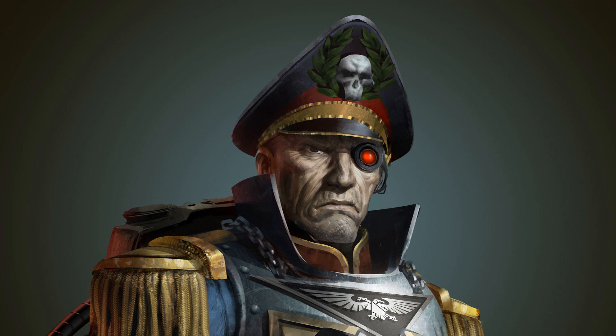The Commissar's war gear: the standard uniform consists of the greatcoat with identifying gold and red epaulets, and red lining on collar and cuffs. A peaked officer's cap, usually black with red lining, bearing an aquila or skull motif denoting a member of the Commissariat. A black undercoat with either red or gold finery, black combat pants, and combat boots.